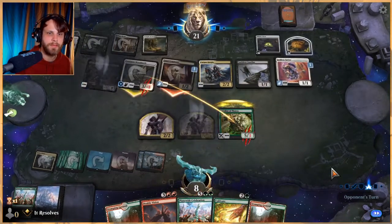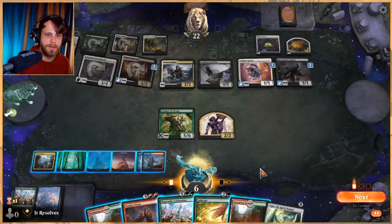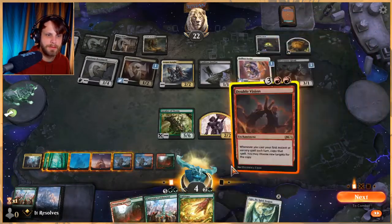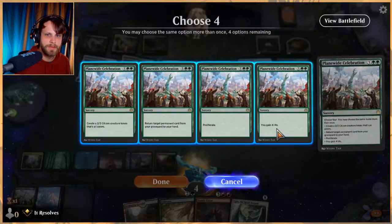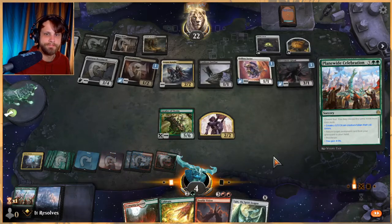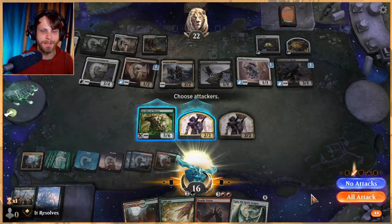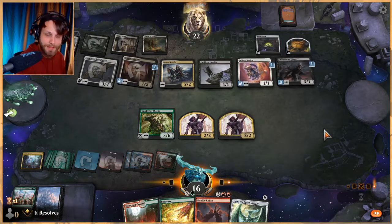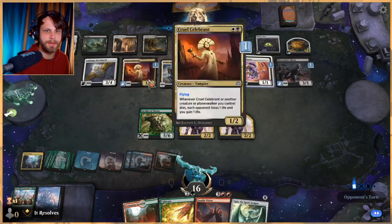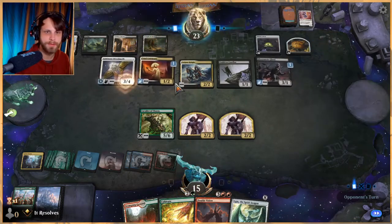This is gonna hurt — we take some damage. Ugin — does that solve our problem? It doesn't, right? We'd just die if we do that. So we have to do Plane Wide Celebration again. I did not have to shock myself, by the way — that was a mistake. If we lose by two, that's on me. Oh wait, Ugin does work — we could have exiled their board, that was dumb. I thought Ugin just destroyed — that was a 100% misplay on my end.